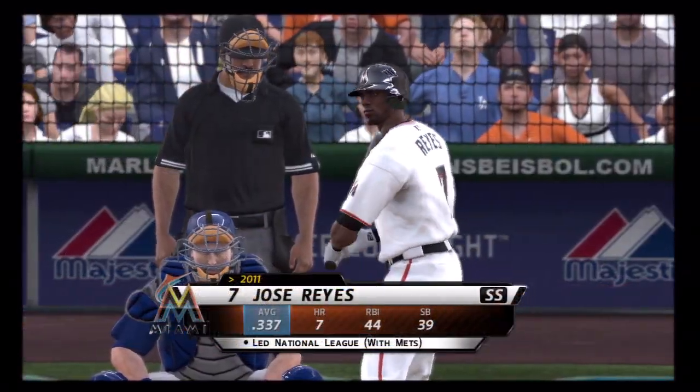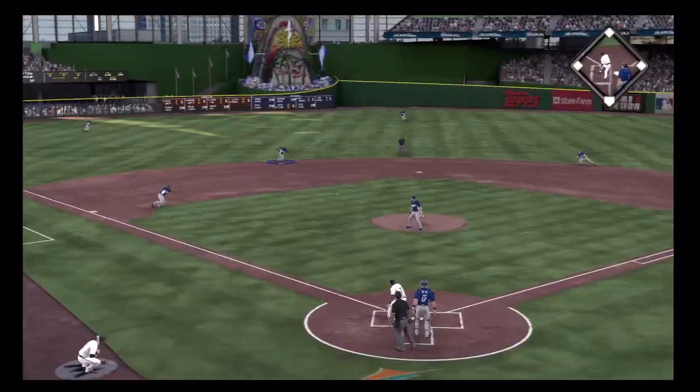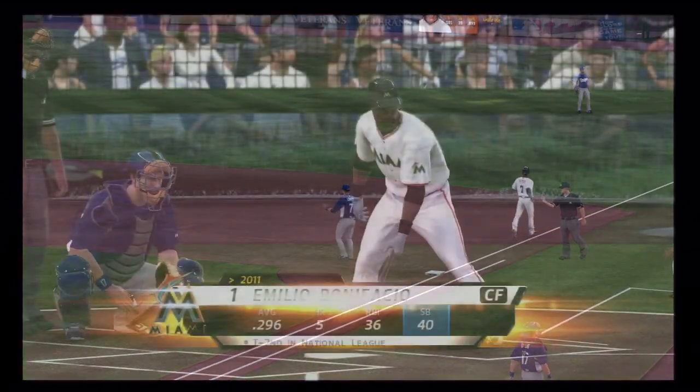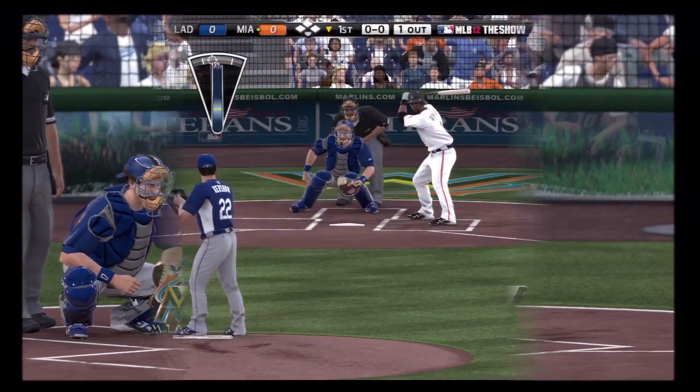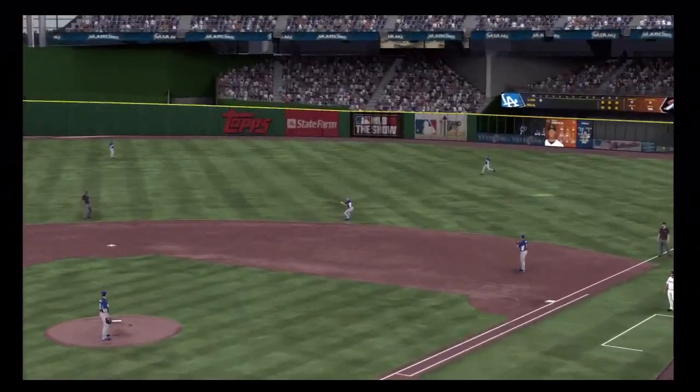Right back to work as the shortstop. Swinging on the first pitch and this bounces to the shortstop. Throw on to first. Probably not ideal — I'd like him to stretch that count a little, try and work his way on base. Instead, he rolls over on the first pitch.